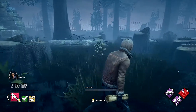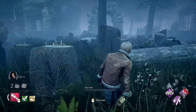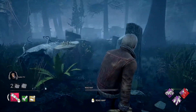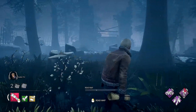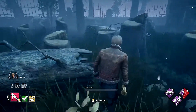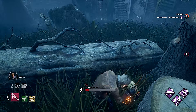The first totem in the nature series is on the fallen log tile, which is most notable for its many tree stumps due to the deforestation of the Red Forest and the fallen logs themselves. This tile will have two to three fallen logs depending on the variant. This specific one has two logs — one propped against a tree stump and full tree, and the other propped against three tree stumps. The totem is at those three tree stumps, so check those corners.